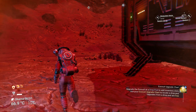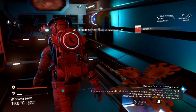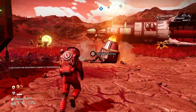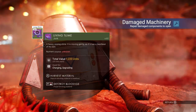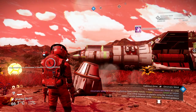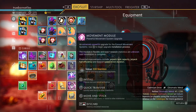We have to collect nanites. Store machine search here, get some carbon, extract those nanites — which we need. Let's go to this damaged machinery. Get rid of this thing. Nanites!